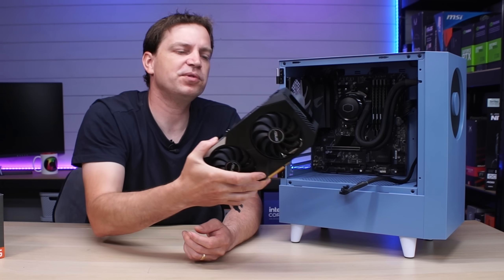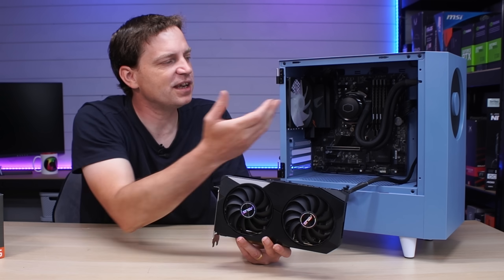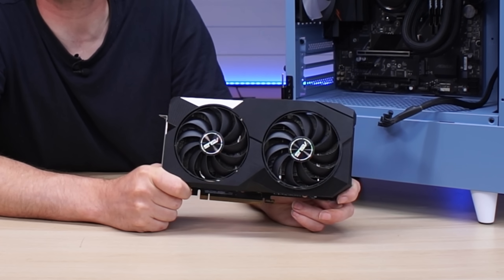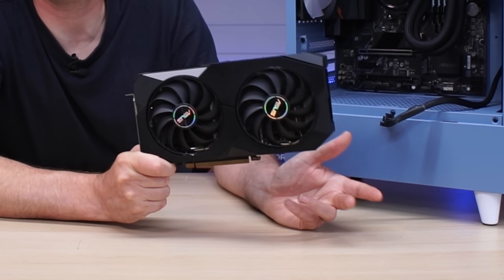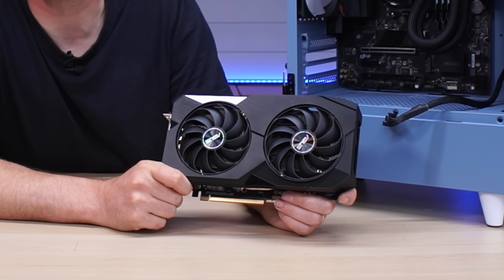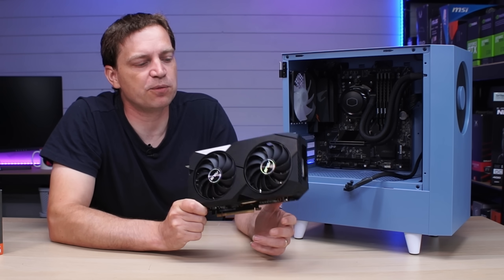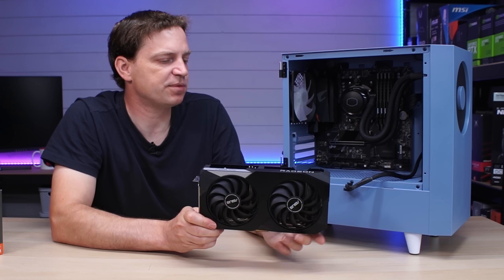We're keeping three parts from the original build: the cooler, the case, and of course the graphics card — the RX 6600 8GB. I really love this card; it's super silent and plays all modern games well with some settings adjustments. It's perfect for a Linux build because AMD generally works better with Linux — even on Ubuntu it picks up near the latest drivers and you can game perfectly fine.